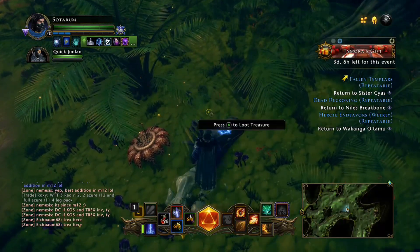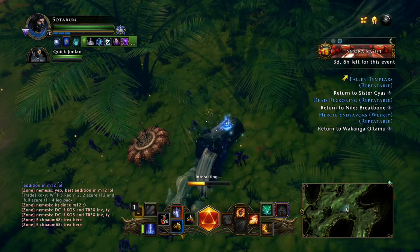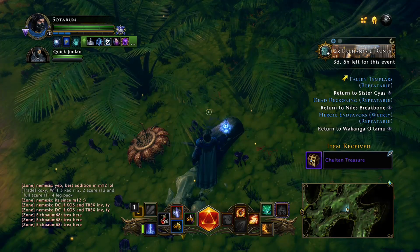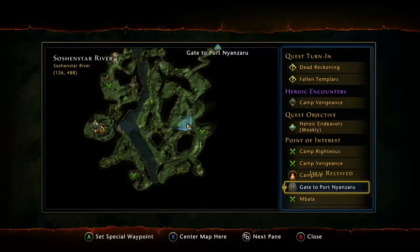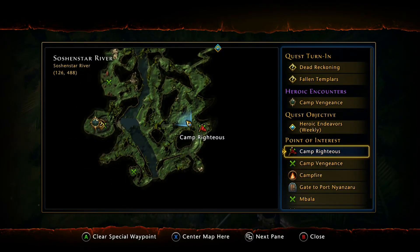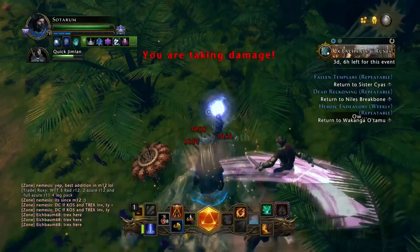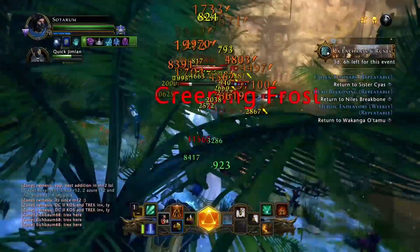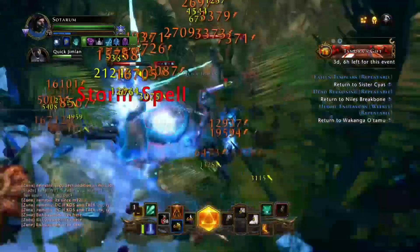They come back real quick, so you don't have much time. You want to get over here, get into this chest, and get out of here before you have to fight them over and over again. We're right here, kind of the lower middle on the right — right above Camp Righteous. They're already back, so that's about how much time you have.